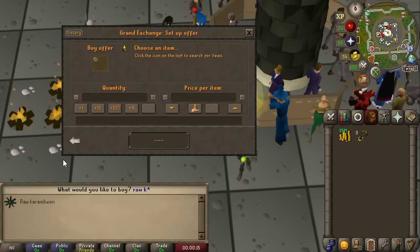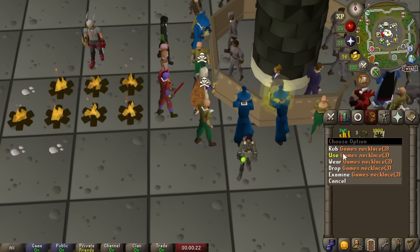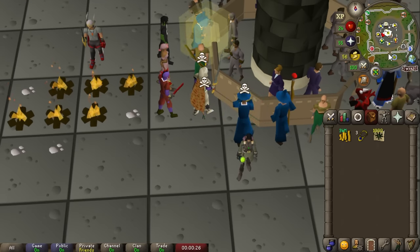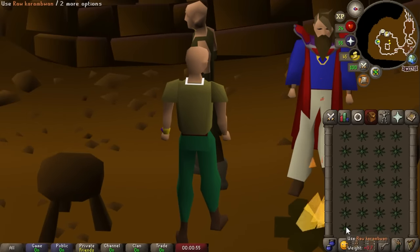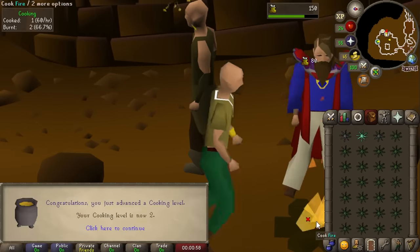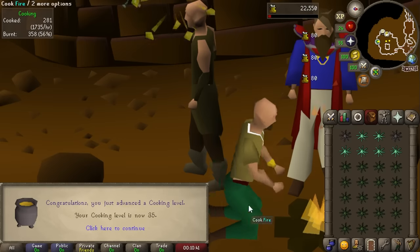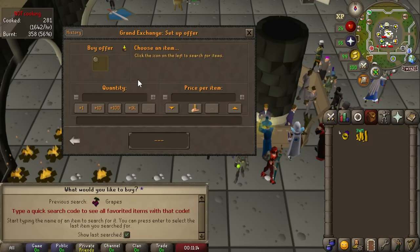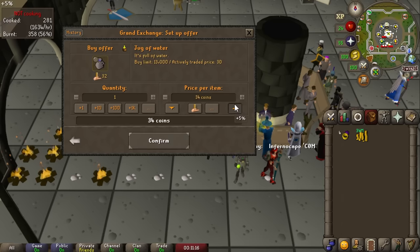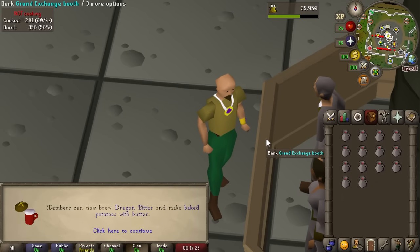Another skill we haven't tackled yet is cooking. I'm going to shoot to get it to at least level 50. The quickest training method from level one is actually cooking poisoned caramblams — no quest required and you can do it from level one, even though you'll fail a lot. It's still way quicker than cooking shrimp and you can one-tick them. We did this all the way to 35 cooking, then moved on to wines — no-brainer the best way to go from there and really cheap as well. Getting 10,000 grapes only costs a couple hundred K. First XP drop came in directly to 39 cooking.